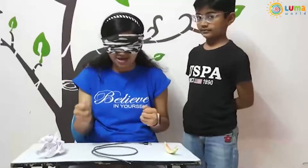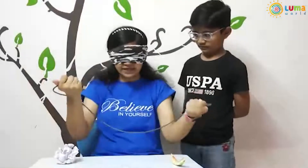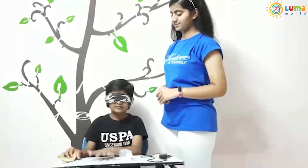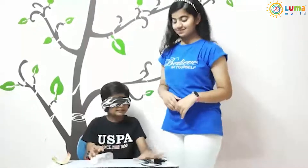Well, let us play a challenge so that you understand waste segregation better. As you can see, I am blindfolded. Out of these items kept here, I will first pick one item, guess what it is, and then see which waste category it falls into. There is a watermelon skin — this is wet waste. This is a water bottle and it is dry waste. This is a charger and it is an electronic waste.